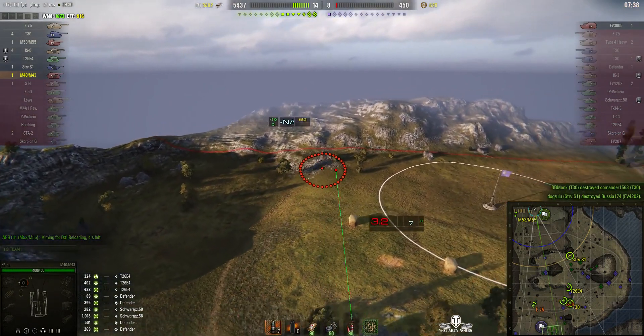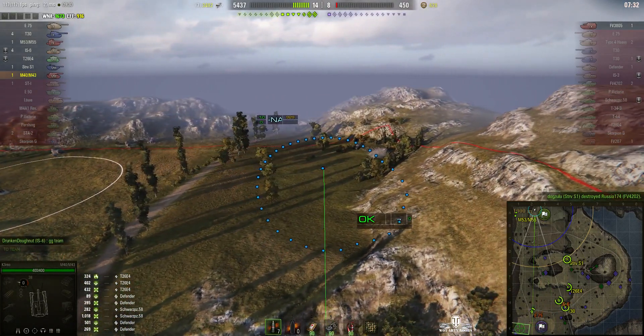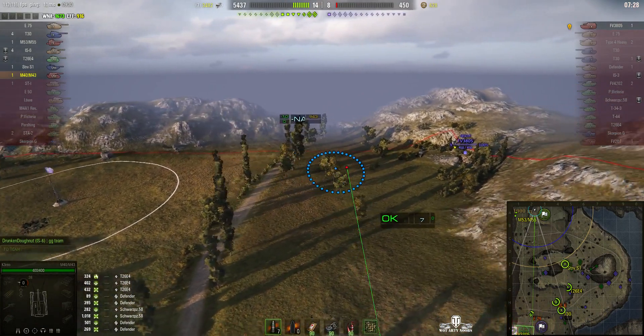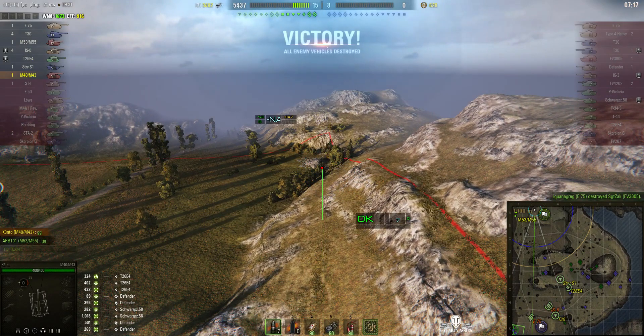Now it's just one enemy RT left - the FB3805. So Kento doesn't have to worry about counter battery anymore. There's a round going in near those bushes - there he is. Kento can get the honors and also get revenge, but he doesn't need to because the E75 kills the last remaining enemy. That was an efficient and very good battle.